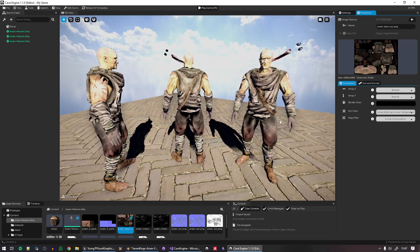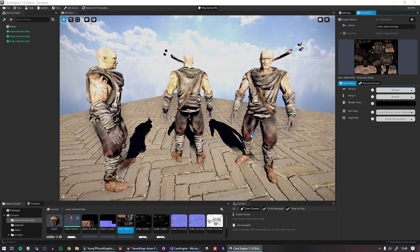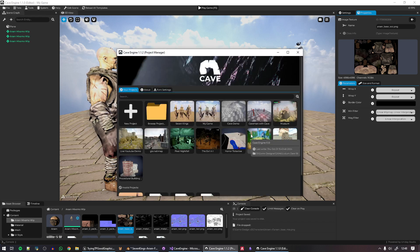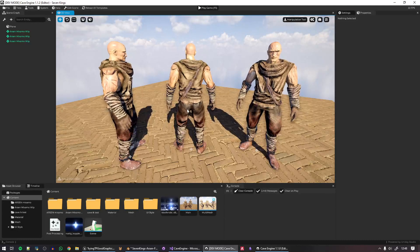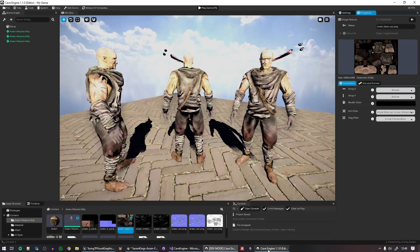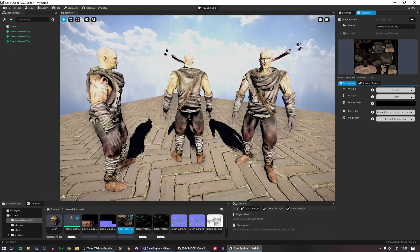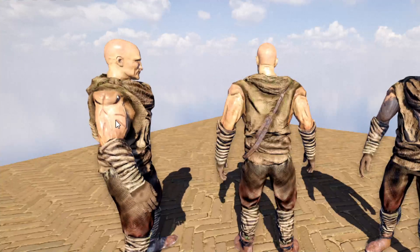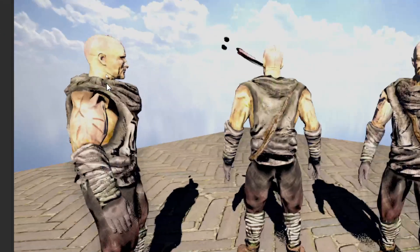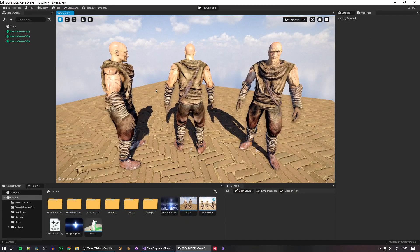I actually fixed all of this. I figured you guys may want to know why it looked that way. I'll show you how it looks now in Cave 1.2 — pardon the low frame rate because I have a lot of instances open and my computer is struggling. You can see the difference now. This is Cave 1.2. Let me close 1.1 for one last look at how bad the old version looks, then we'll go back to Cave 1.2.